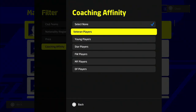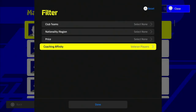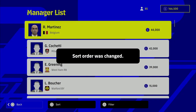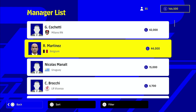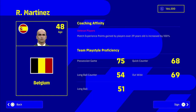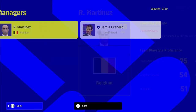To improve your squad, the first step is picking a manager you want. The coaching affinity is more about getting stat boosts to your squad — whatever way you want to approach that. But the team play style proficiency is the most important thing. I'm going to pick Martinez, Belgium's manager, and go back in to show this in more detail.